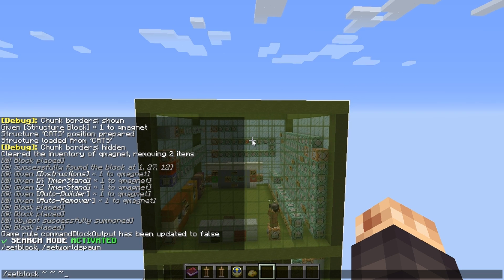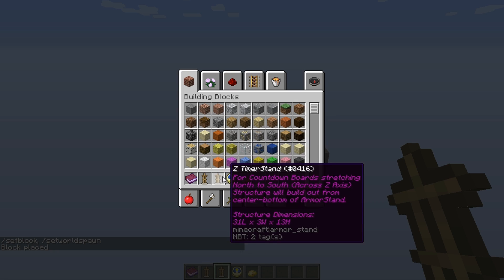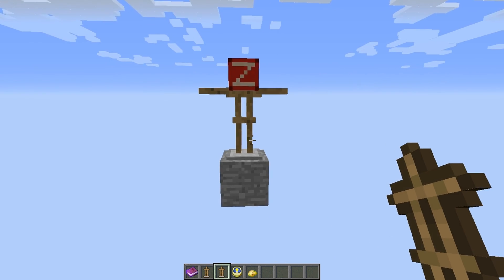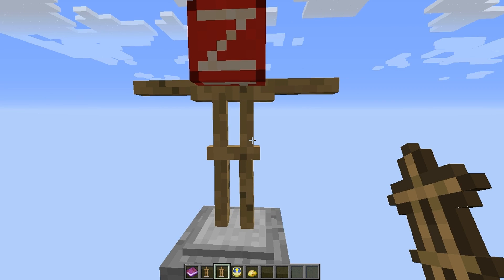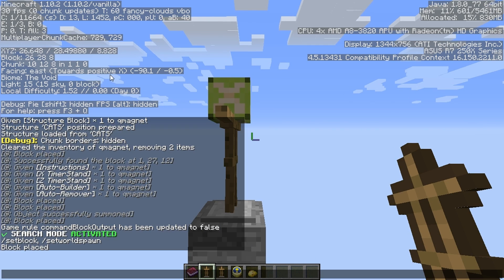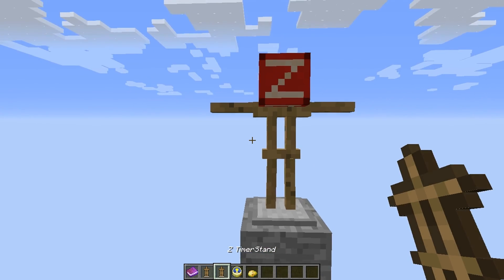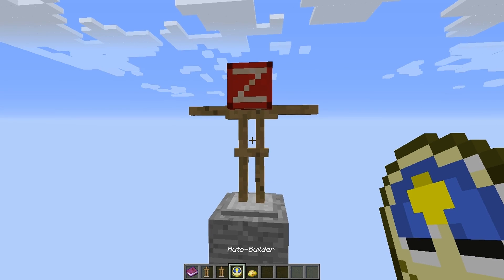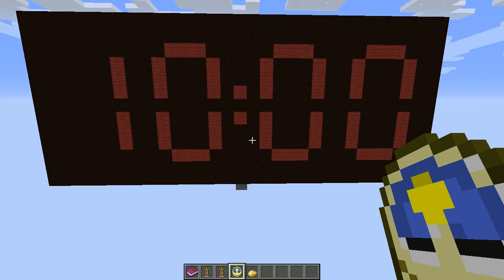Place any block — stone works, it doesn't matter what it is. Now place the armor stand. There are two different armor stands: one is the Z, which builds along the Z axis, and one is the X. The direction the arm stretches is the direction the timer builds out. If you put down an X timer stand, press F3 and you'll see it's oriented toward the X axis — that's how it builds. We want the Z one in this case, and it'll build out that way. With search mode activated, place a clock inside the armor stand's hands and it will build out the timer.